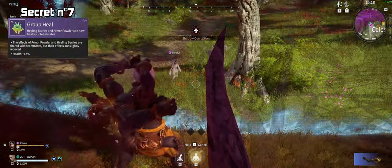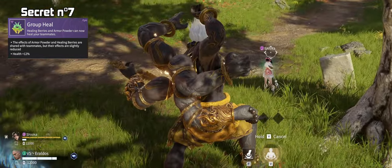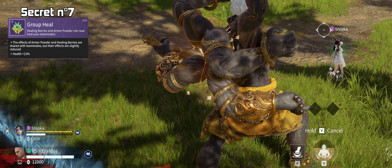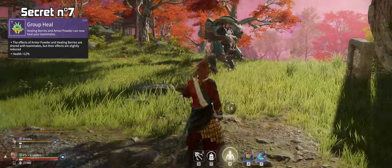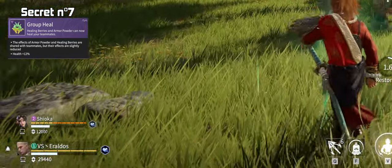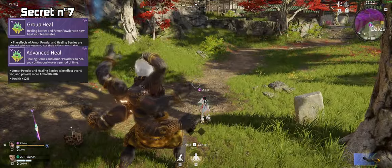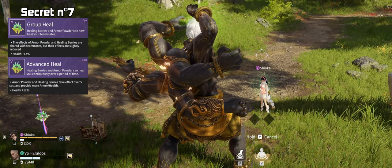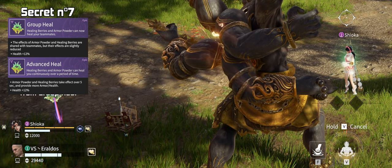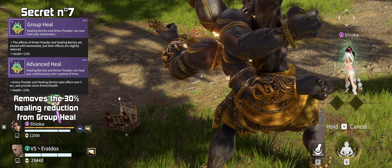Group Heal is a great jade for team play, and just like the jade before, the same rules apply: if your shield bar or HP bar is visible, it can be healed with Group Heal. So the Transformers can get their HP healed, and Valda V2 and the Feria robots can get HP and shield healed this way. Group Heal gets to another level once you have the Soul Jade Advanced Healer — by default, Group Heal reduces healing by 30%, but once you have Advanced Heal, this debuff doesn't exist anymore.